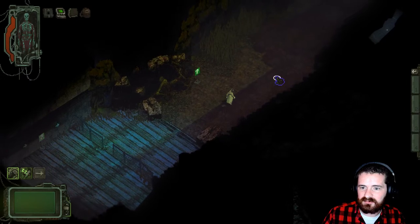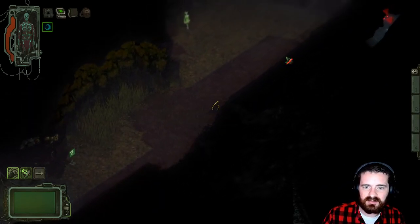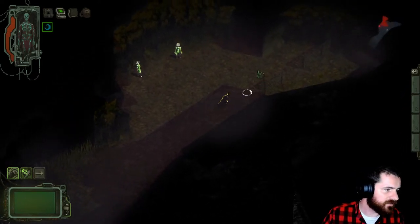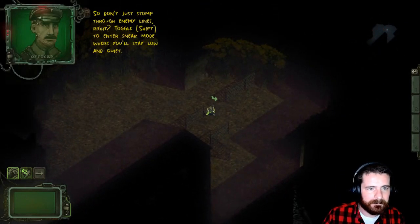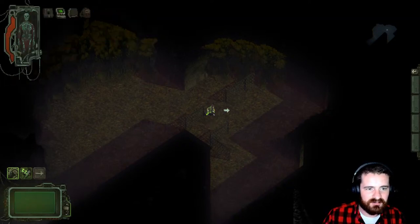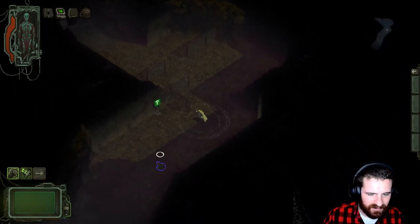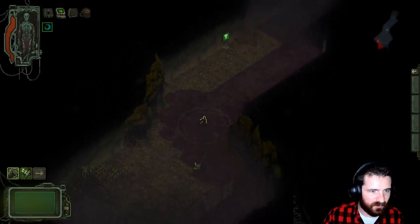For the stealth part, you just hit shift to go into stealth, and then it's sound and sight basically. You can see there are sight cones on the minimap. As you're moving in stealth, you can see those little sound waves — even if an enemy can't see you, if you get too close they'll be able to hear you and detect you anyway, so you've got to watch out for that.